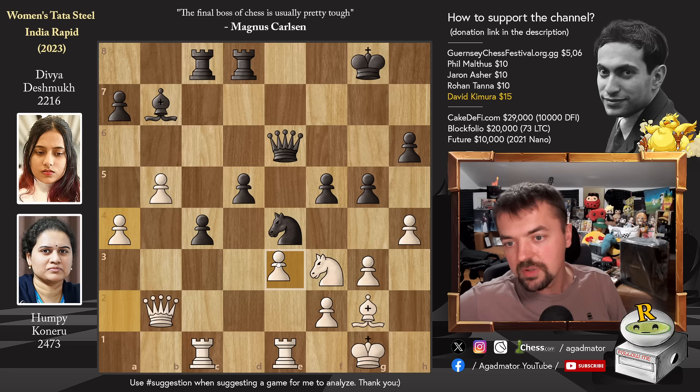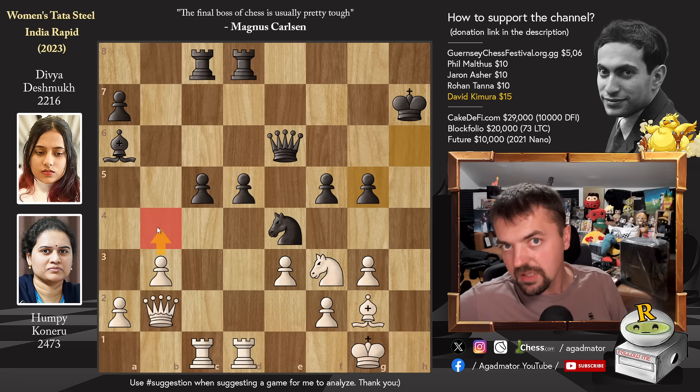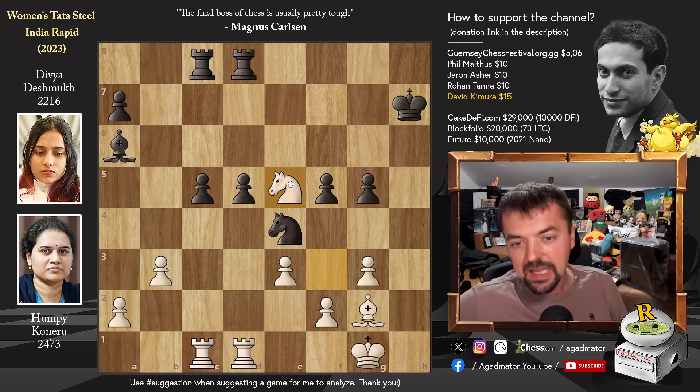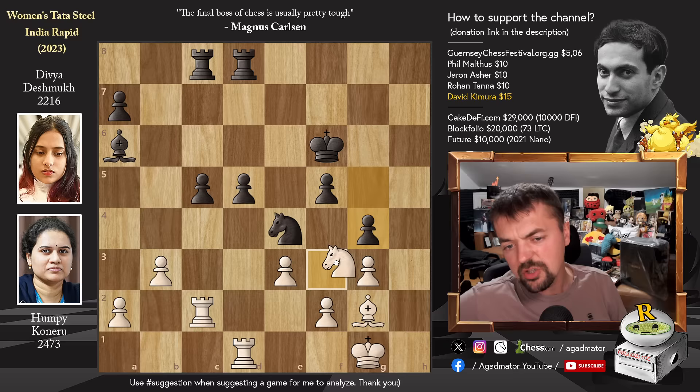However in the game, rook e to d1 was played, and now it's much different. King to h7, h captures and g5, h captures. Now pawn to b4 is the idea, but she plays queen to e5, offering a queen trade. And Divya very happily trades — captures, captures, and king to g7. We have rook to c2, preparing to double up on the c-file. And king to f6, kicking away the knight from such an active square. Knight to f3, and now pawn to g4. You could bring the knight to h4 or h2, but those are very passive squares for the knight.